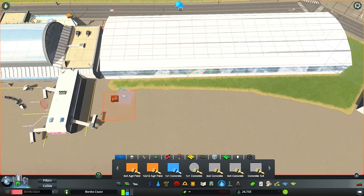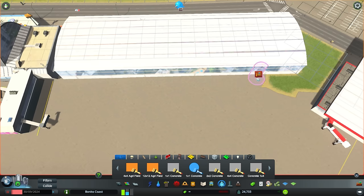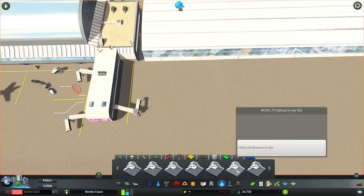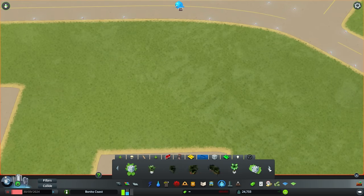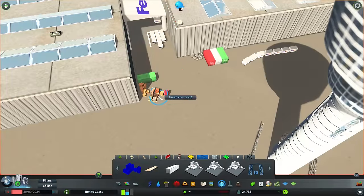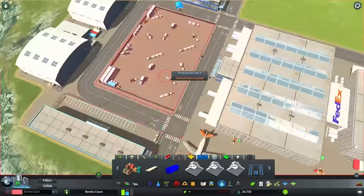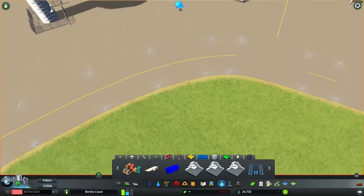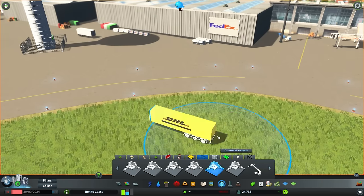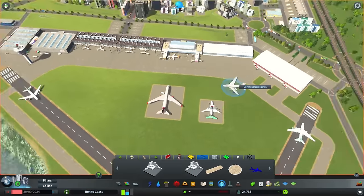Let's put some pavement now. You can get this mod in the description, as well as the elevated train station. The mod is called Ultimate Area Fillers - it uses brushes so you can put pavement anywhere. I've been promoting this mod for about five episodes now, but it's just so cool. I also put some props - boxes and some really nice props, again in the description. The mod is called More Beautification - look it up on the Steam Workshop, it's really useful.